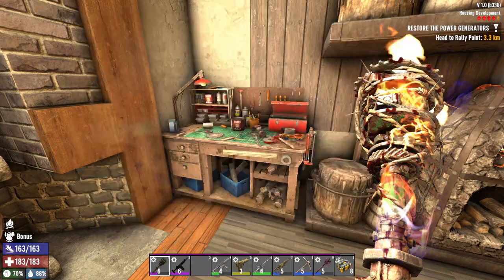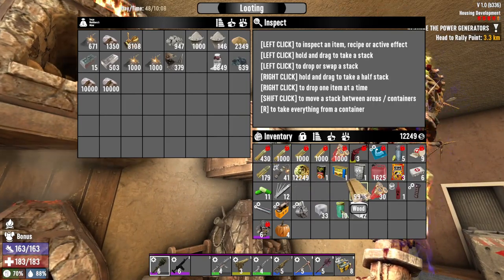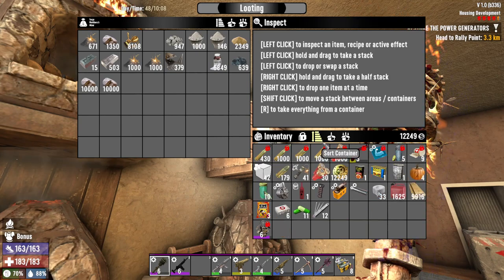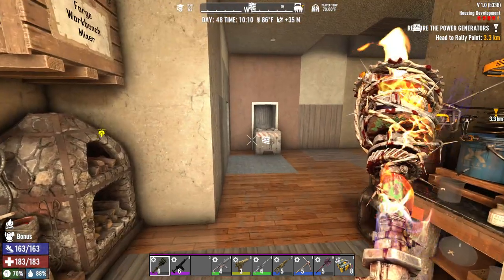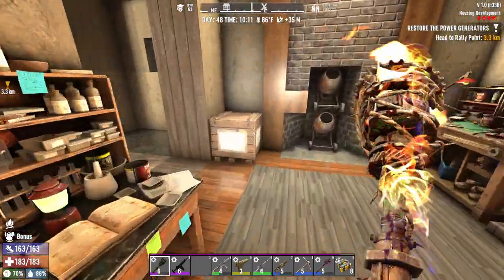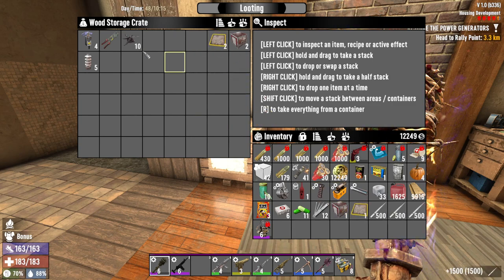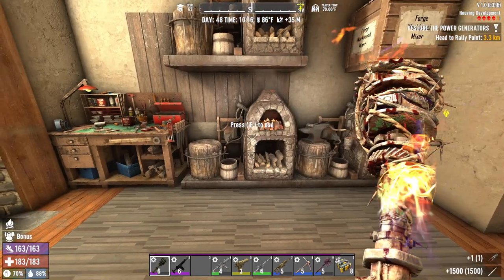I'm hoping we have that by the time we get to the Judy Witch, which is a restore power mission. Tonight, we're going to head straight for it on the motorcycle. I'm going to take dart traps and blade traps, do a little stuff to the base. I'll take all these — the blade trap can stay — I'm going to need the wiring tool. What are we going to use the blade trap for?